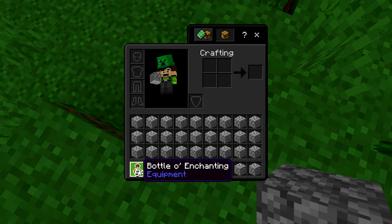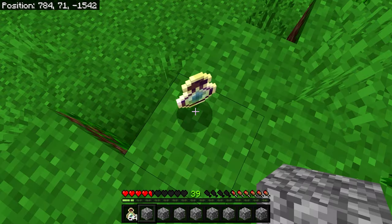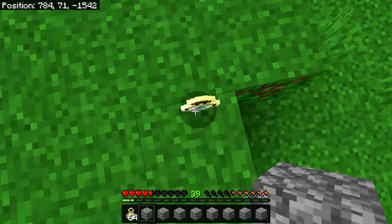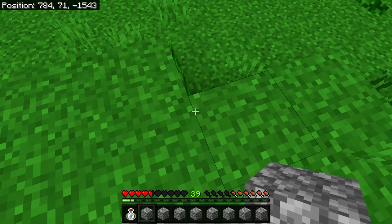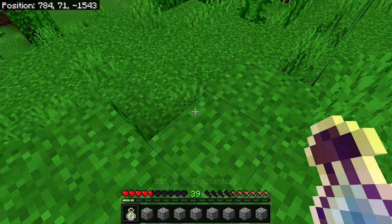Left-click the stack and immediately close the inventory as fast as possible. The timing has to be right — it may take a few tries. When done correctly, the whole stack should disappear from view, and your inventory should show just the one extra item. The stack of items will be duplicated.